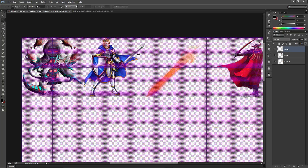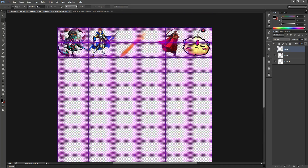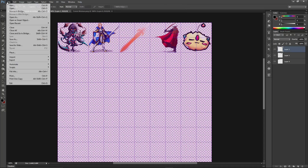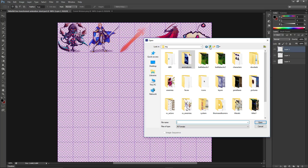You'll want to have the grid on. Press Control-minus to zoom out and Control-plus to zoom in. We're basically going to take a piece of art, free transform it, and put it into one block — that block is going to be the unit of animation. So let's open up a new piece of art — something we want to use as a summon creature.